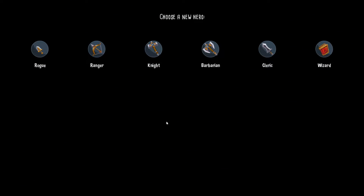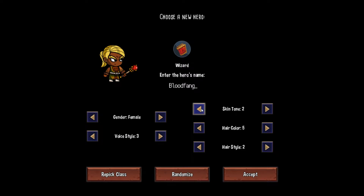We start by selecting a hero to play with — each hero has a unique deck of cards and unique starting items. I will start with the wizard. We can customize its appearance and its voice, but it's just for flavor — it has nothing to do with the gameplay itself.